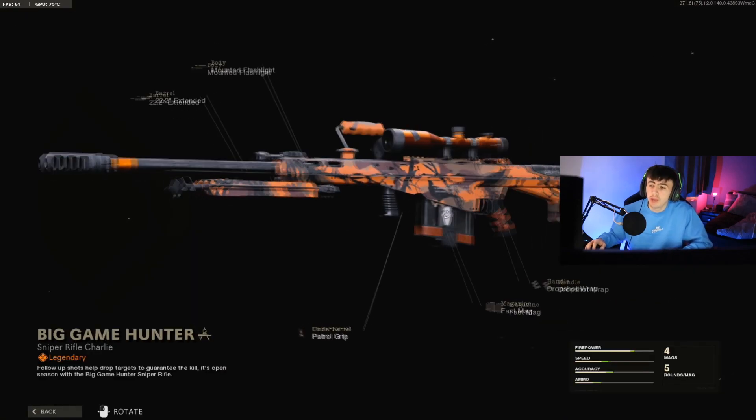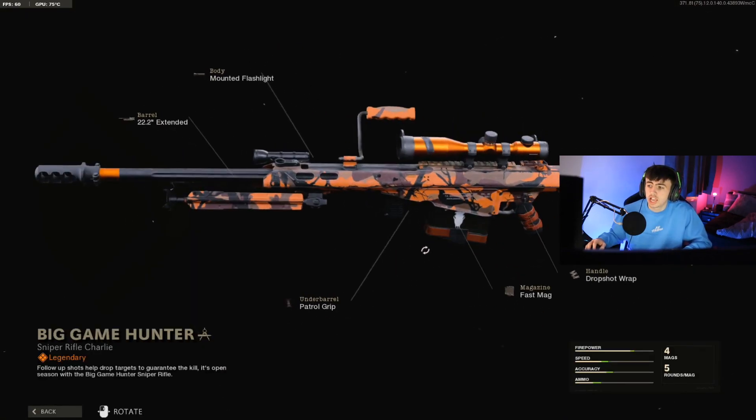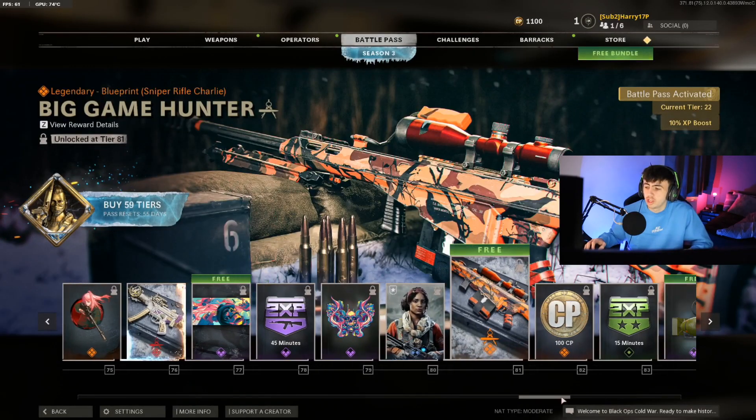Next up is going to be a new M82 blueprint — just a bright orange camo. It looks quite clean, but probably not something a lot of people are going to use because there are cooler skins for the M82 out there.